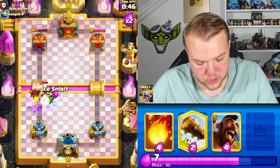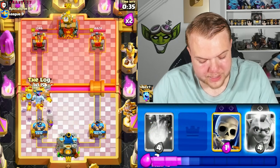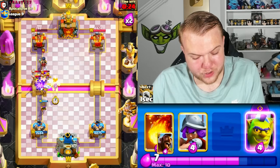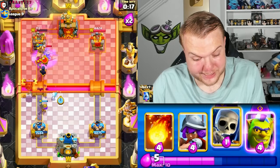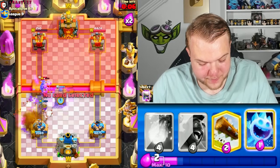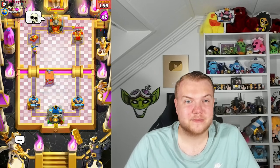He has arrows. Evil skeletons and ice spirit to take care of the bats, then another musketeer — we can outcycle him pretty easily. Ice column, hog rider — we know he has evil barbarians so log to hit them. Musketeer and ice column — I still haven't used the fireball yet, saving it for his skeleton dragons. Another musketeer, ice column. The goblin cage is kind of useless again in this matchup against lava-loon, but it's a normal matchup issue.